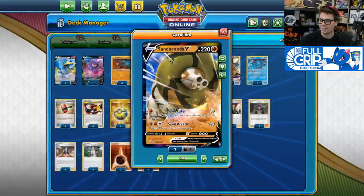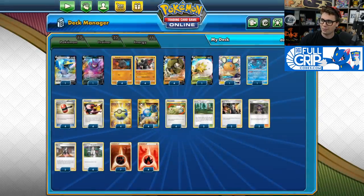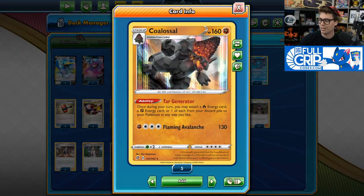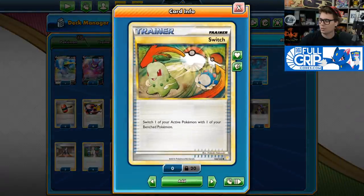We do play four copies of Switch, so it's easy enough to get the Cramorant into the active position. Switch is necessary in this deck since our guys are very heavy — Sandaconda V has a retreat cost of three, and Colossal has a retreat cost of four. It's very easy to get stuck if you don't run Switch.